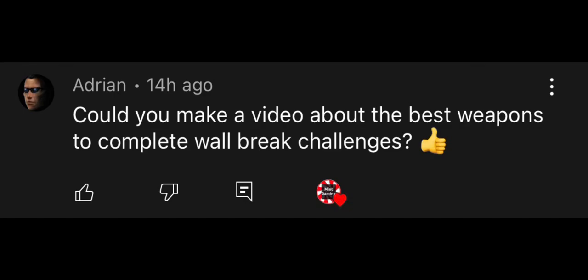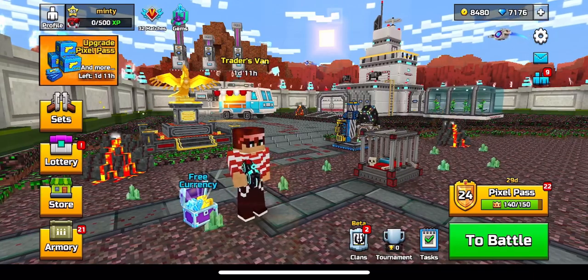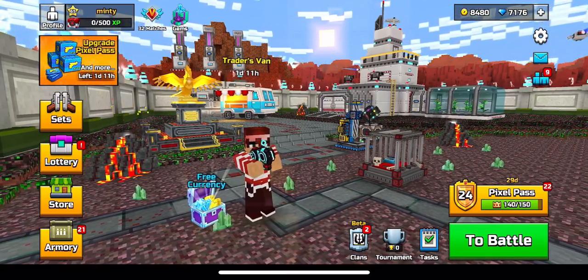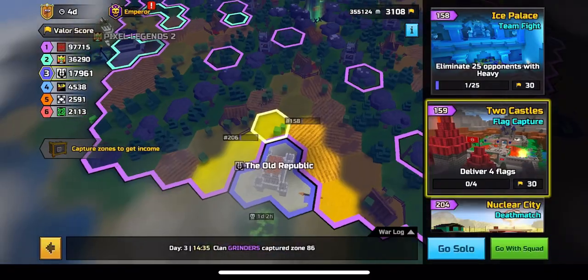This video was requested by Adrian. Hey everyone, my name is Nolan and welcome back to the Pixel Gun 3D video. Somebody asked: how do you get easy wall break kills in Pixel Gun 3D? Because if you guys don't know, it's a pretty common clan challenge.